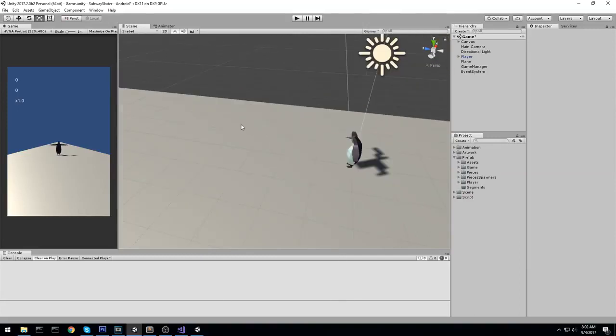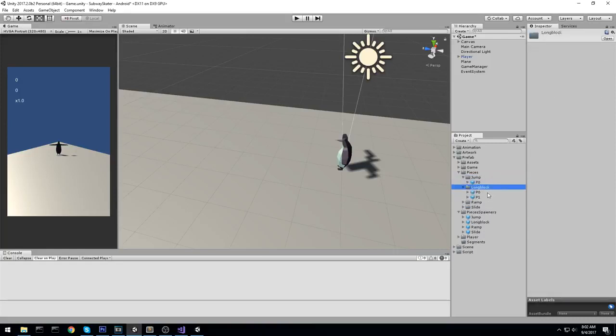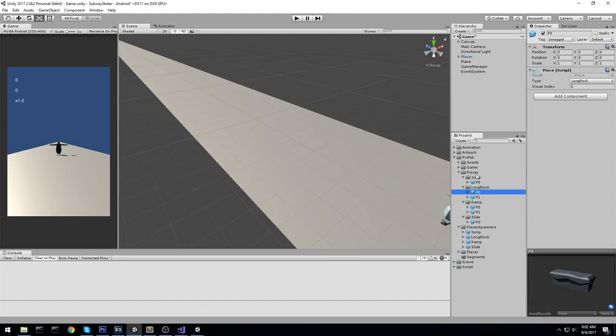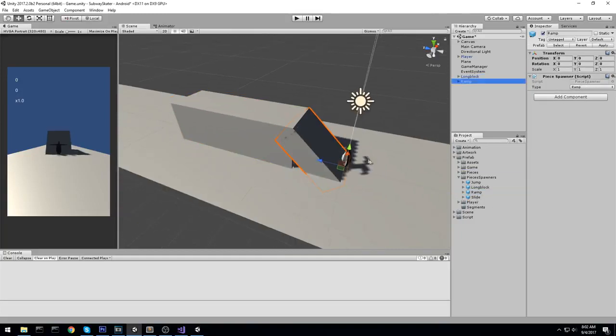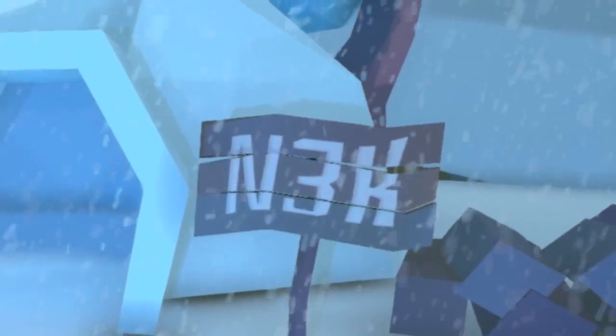Welcome back to another episode. Today we're making a bunch of prefabs. We've made a lot of pieces — different prefabs for different kinds of ramps, slides, and long blocks. They all have nice scripts on them, and most importantly we now have the colliders for our game. The ramps match perfectly, we have slides as only colliders, and we're going to spawn the aesthetic on top.